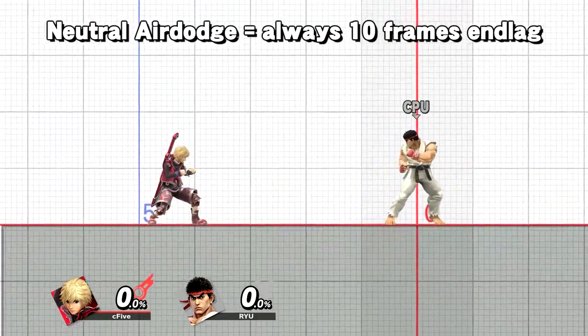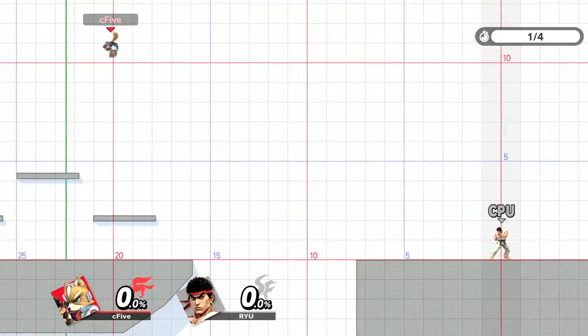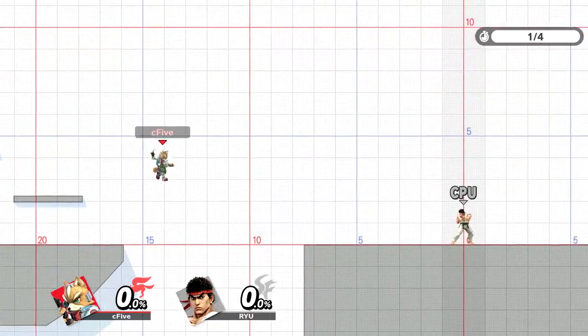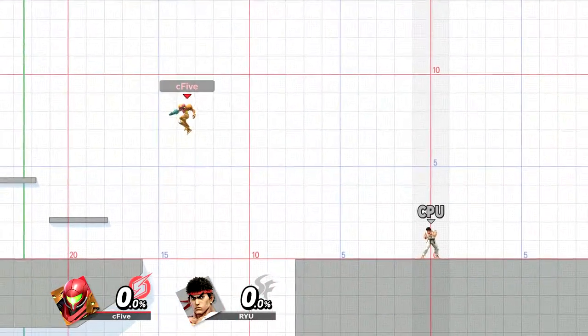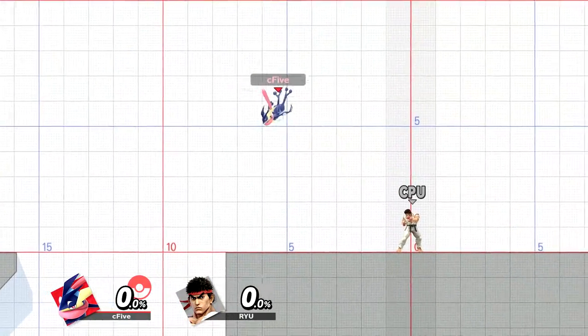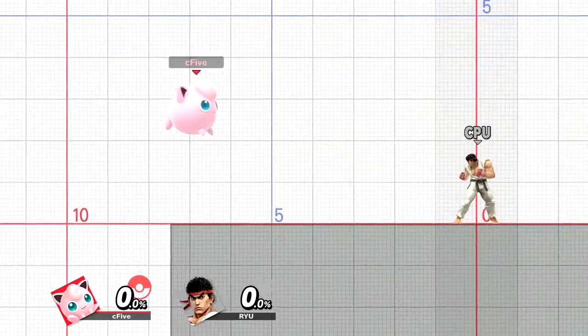The landing lag of neutral air dodges is 10 frames for every character. Directional air dodges are special though. After using a directional air dodge, you always fall roughly the same distance before being able to act again. You are not helpless for a specific time window, but rather until you fell a certain distance, and that distance is roughly the same for every character.